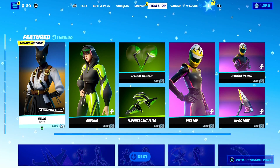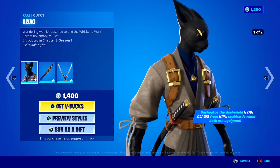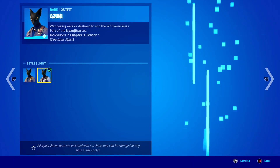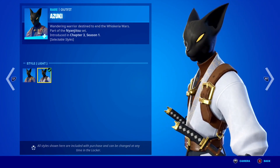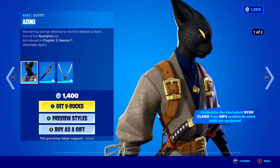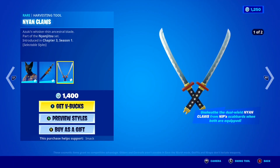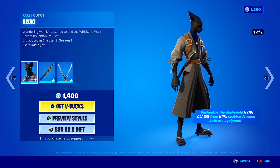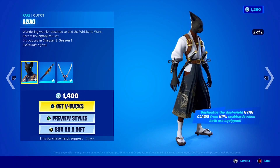In today's shop, we've got a brand new skin — the Izuki skin here inside of Fortnite. Take a look — it comes in two styles: the default style and the light style. And with it, you also get the Katana backbling and the Nyan Claws dual pickaxe. This bundle is so sick and it only costs 1,400 V-Bucks for all that — it is a steal of a deal.